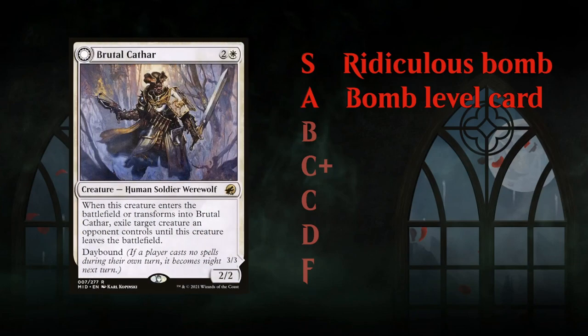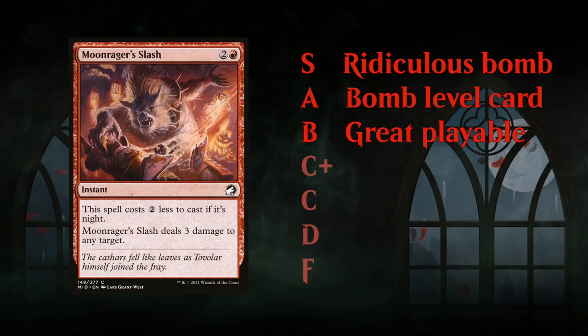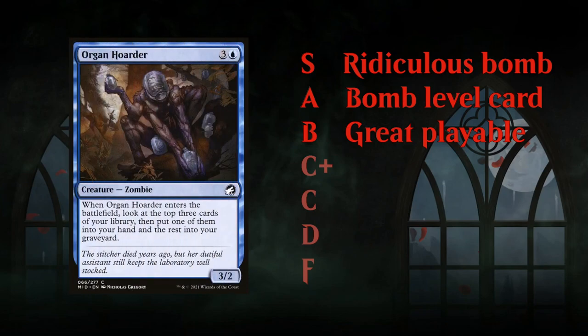An example of an A-tier card is Brutal Cathar — a nice removal spell that can potentially deal with multiple creatures. At the B tier we have grade playables; often the best commons in each color reach B grade. These are often the premium removal spells in each color, sometimes great two-for-one creatures like Organ Hoarder from Midnight Hunt.